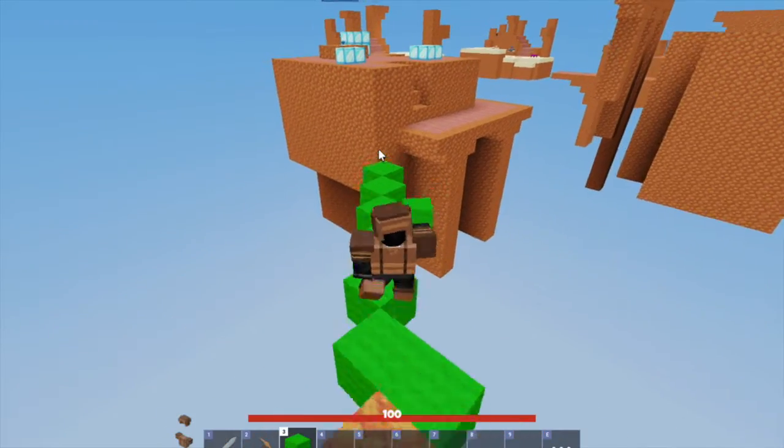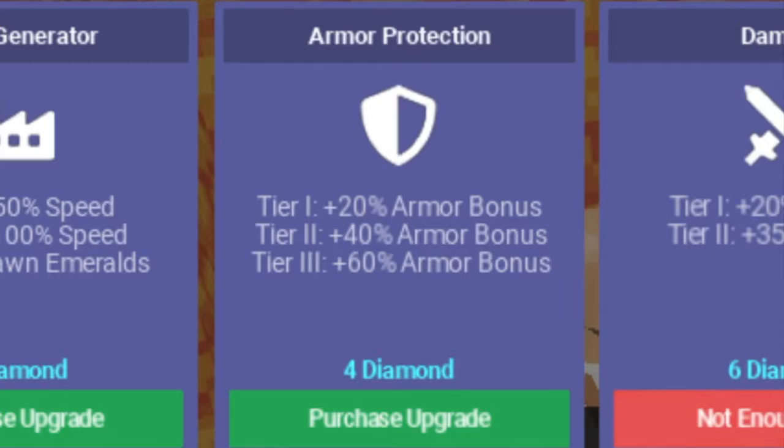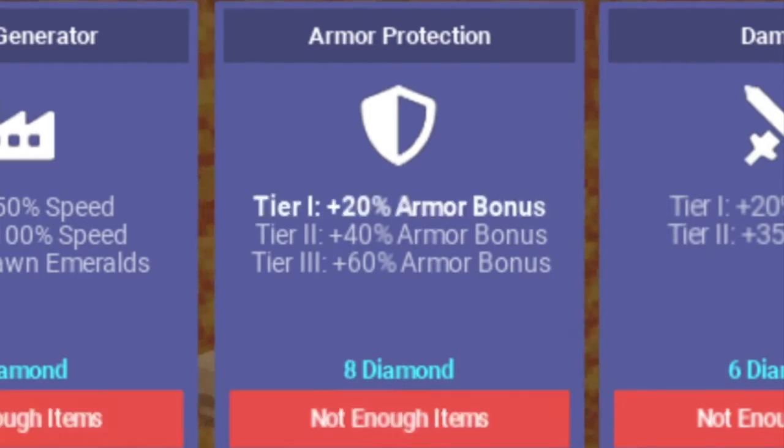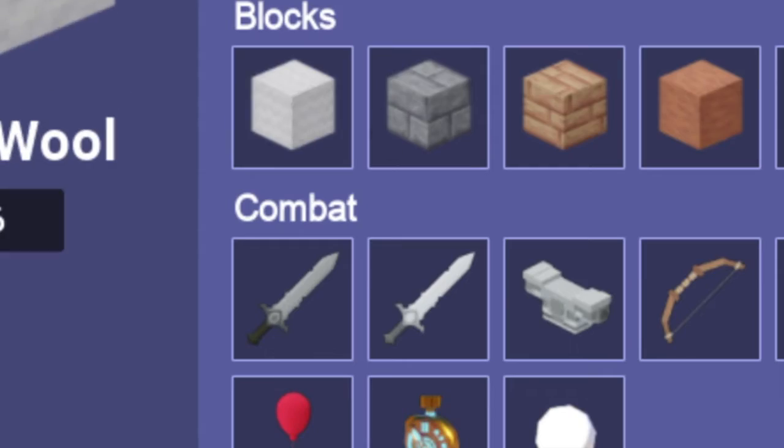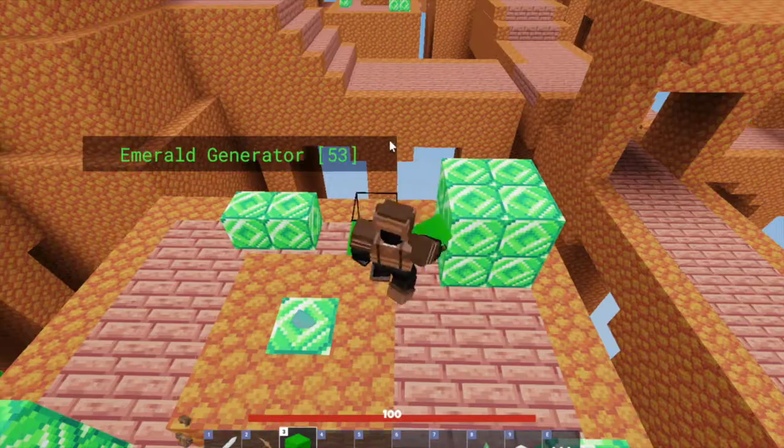There should be enough iron at Orange's base to get me leather armor. Now I'm going to bridge to the diamond gen. I'm going to purchase armor protection because that's going to help me a lot in combat. So now we have tier 1. And now I got an iron sword and some more blocks. I'm going to rush mid now. I got 2 emeralds and now I've got 4.